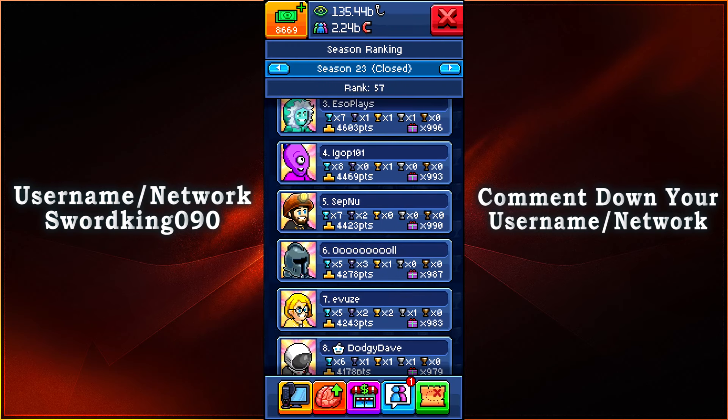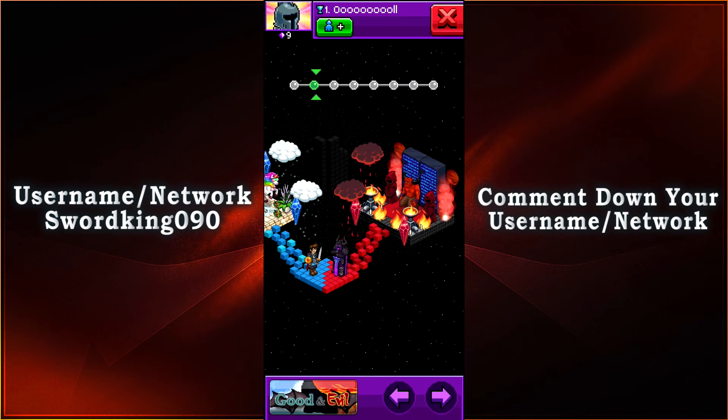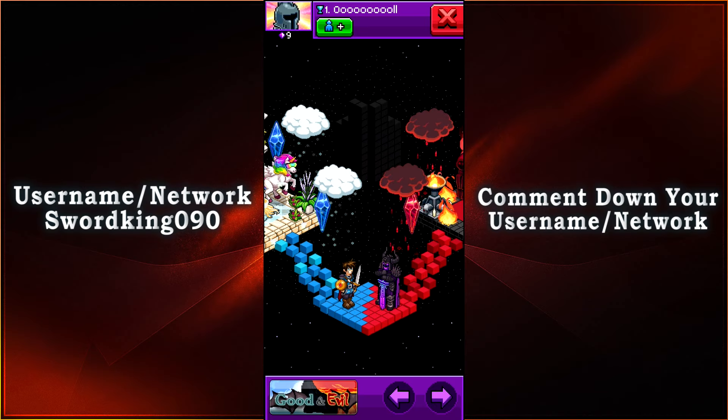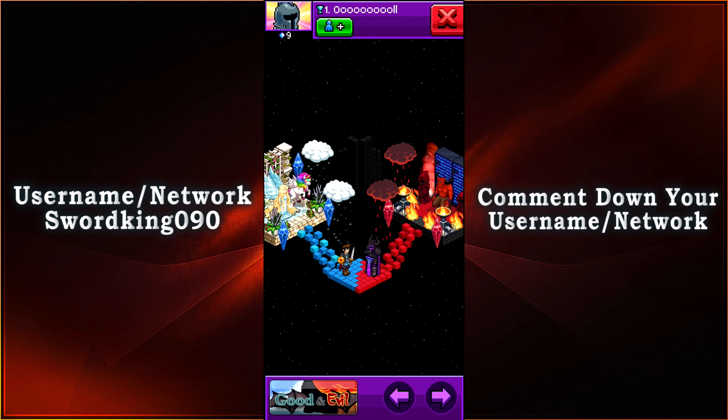Coming in in 6th place, with 5 Diamond Trophies, 3 Obsidian Trophies, 1 Golden Trophy, and 4,278 votes — we have Ool. What we have here is 1st place in the good and evil event. I remember this so well — we have the angel with the fairy princess and the unicorn, a beautiful setting. Going to the center, we have the adventurer and then the dark knight. Then on to the evil side, we have the dark lord and two dark monks. There's a lot of things going on here, but it's still pretty to look at.